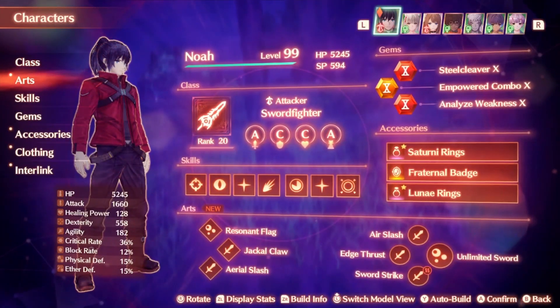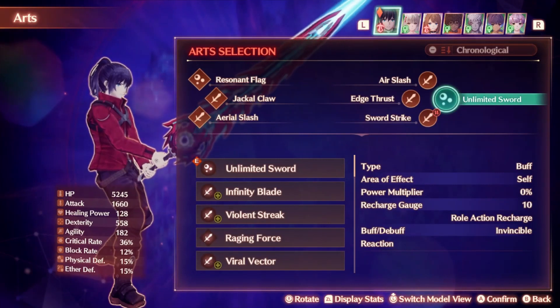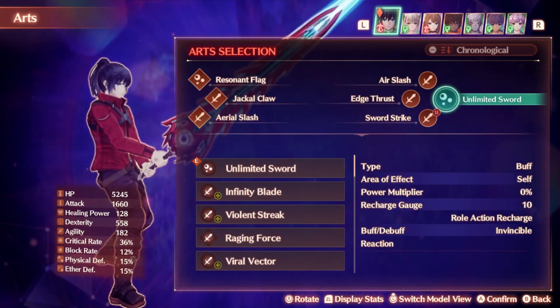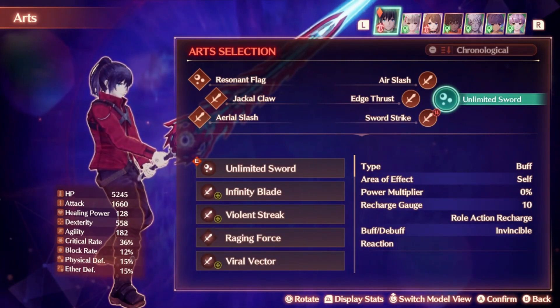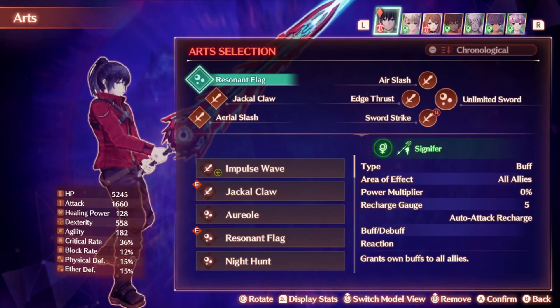You might need to get a certain class to level 20 to get the talent art. First things first, you will need to have the Unlimited Sword talent art unlocked. This is basically the key part of the strategy, as it grants invincibility for Noah for just a bit after activating it. It's not very long at all, but it does indeed grant this buff, so while Noah has this, he will not take any damage or have anything affect him. You can run this in any class if you want, but you will have to be either a Signifer with Noah or a Kevis class to get access to Signifer master arts. One of Noah's master arts needs to be Resonant Flag.